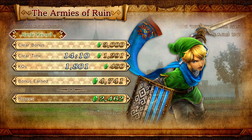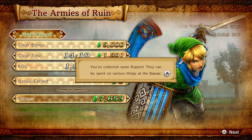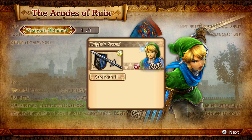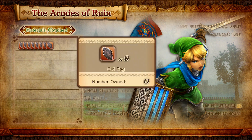Eighteen hundred kills — and that was only 14 minutes? That's surprising. Now we get rupees and we can spend them at the bazaar. Strength two — that's really good. Hearts plus — not bad. And those are the materials that we got — we got a bunch of old rags.